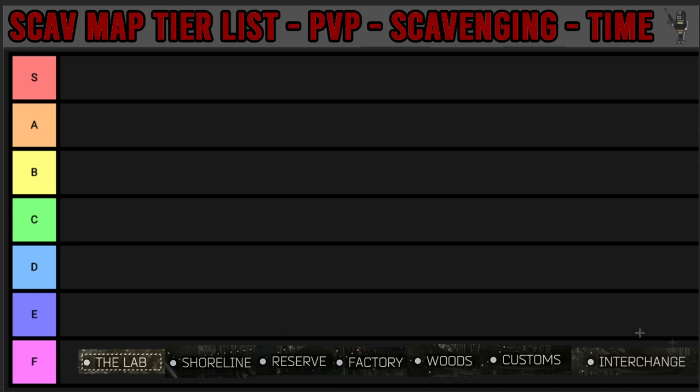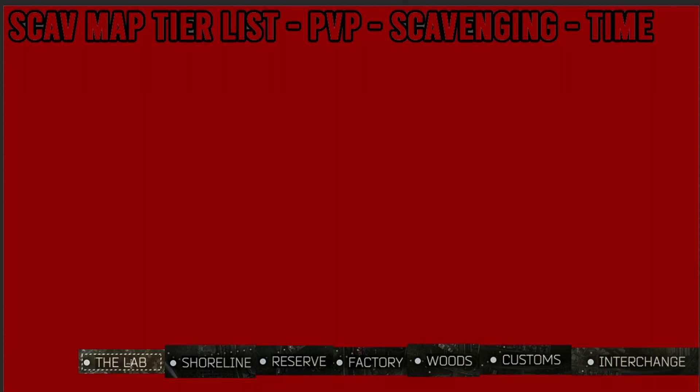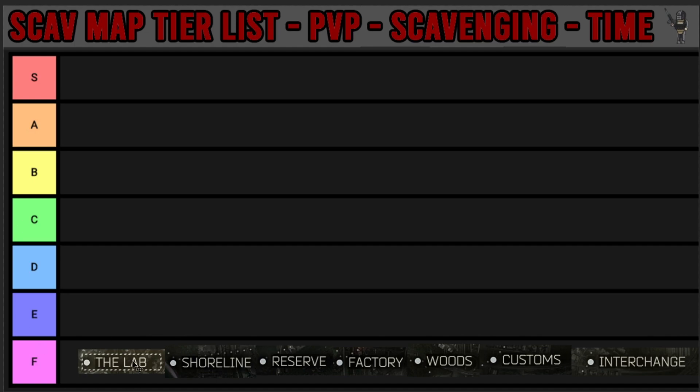Let's jump into the PvP section and start with the lab. I'm going to put the lab in the B tier for PvP. Assuming you're getting in halfway through the raid, you'd come up against a lot of really geared players - there's going to be nothing but geared players. You're going to struggle to kill them and you don't really have much cover - everything's around corners, no bush camping or anything like that. So you're not really going to catch many players out on the lab. I'm going to put it in B.